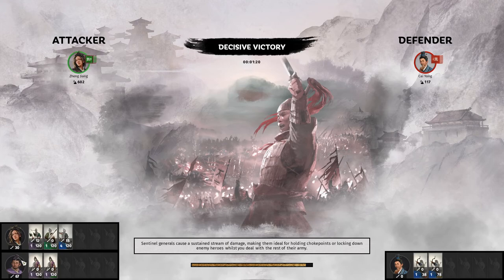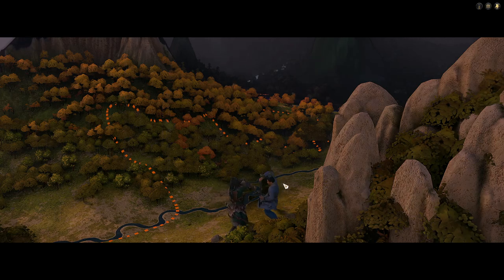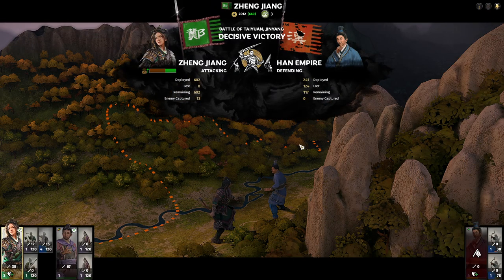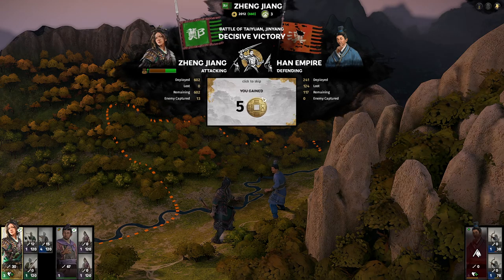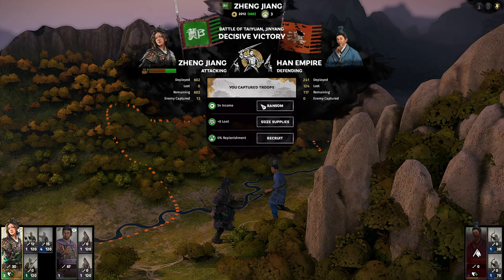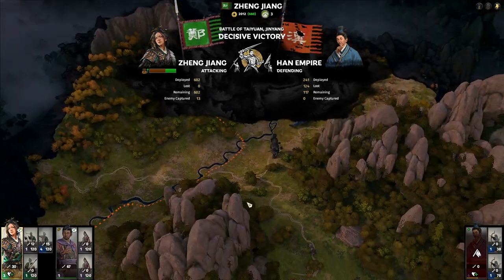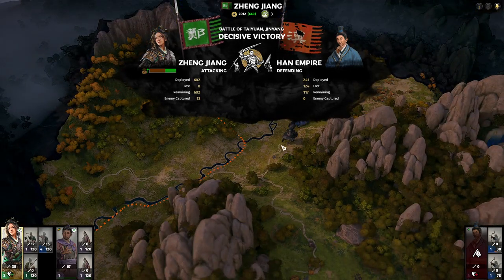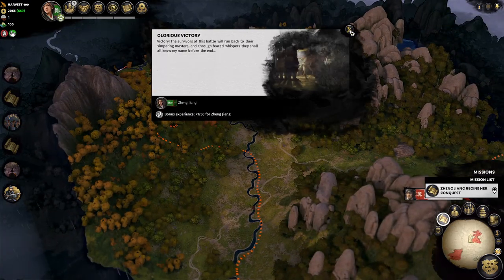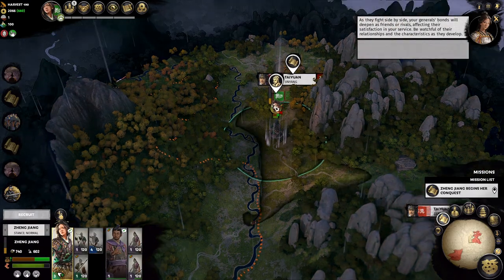Our general did some work. We took her off the enemy a little bit early — we probably should have run him down for experience. One option we may have is to employ him, depending. We did not get that; I think it's a 25% chance. I saw that in my test playthrough. Good experience overall.